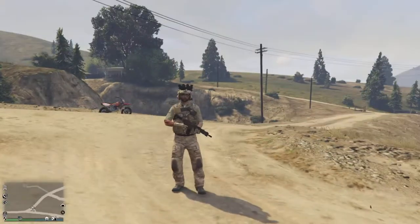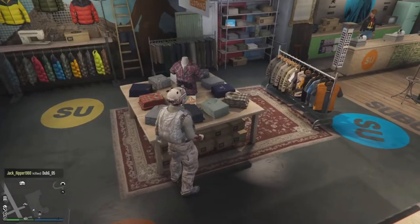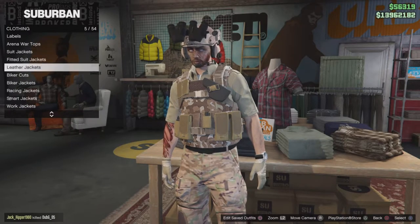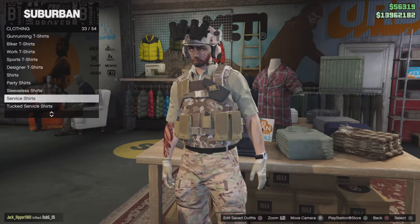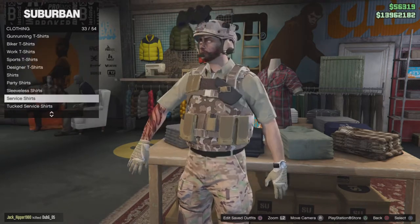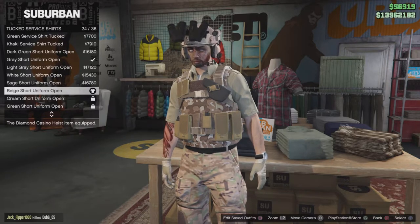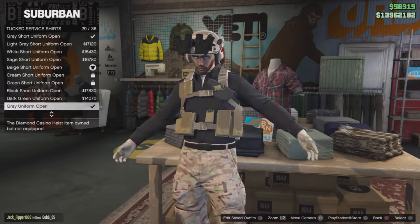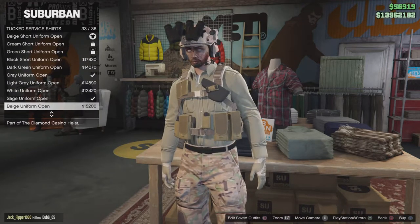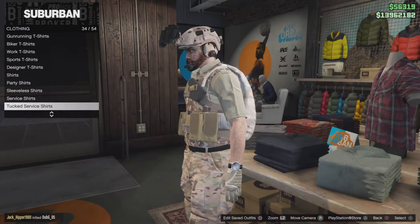For the shirt, I went into tuxedo service shirts and used a beige short open service shirt. You could honestly even use the long sleeve one — I don't have it unlocked but it works too, because not all Navy SEALs or special ops always roll up their sleeves. The reason I chose the short sleeve is so the watch shows, because the watch just adds that little spec ops detail.